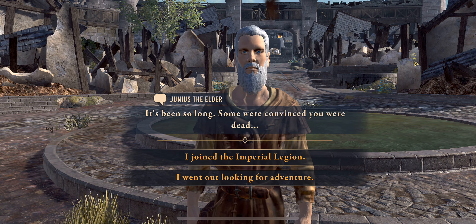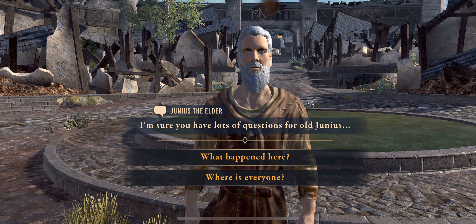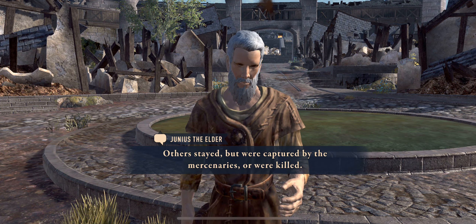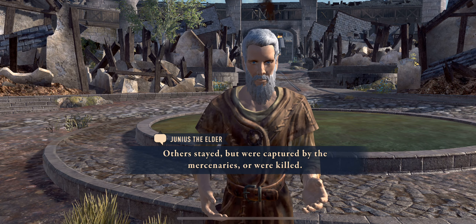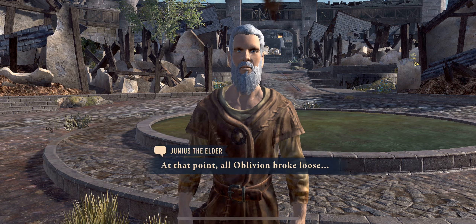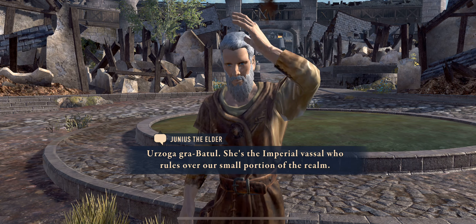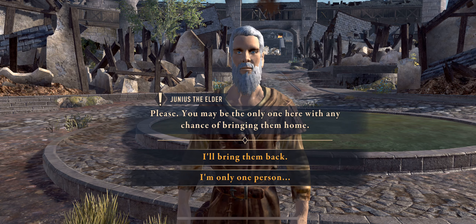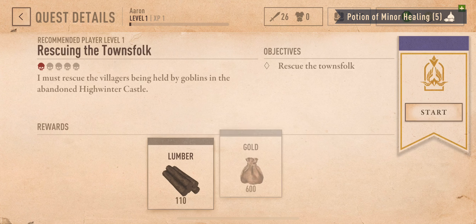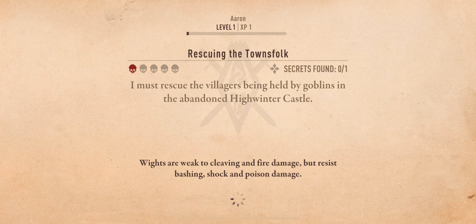Some were convinced you were dead, I went out looking for adventure — what am I even talking about? This is dumb. Looks like the Queen's men came. I don't care, I just want to play the game. I'm sure you guys didn't come here for the story either, so I'm booking it through this. Start a quest — open the side — all right we're starting a quest here, rescue the townsfolk. I like the quest system, this is cool.